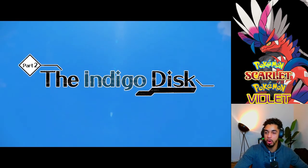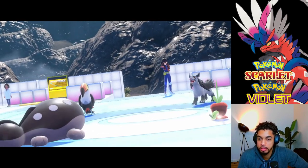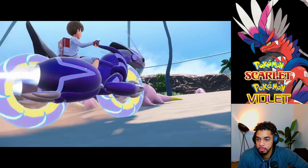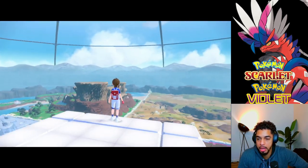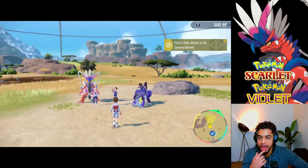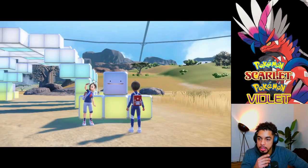So the Indigo Disc Part 2 — we see a Toto Dial. This new area is split into like four different areas with a completely different atmosphere. It's crazy.